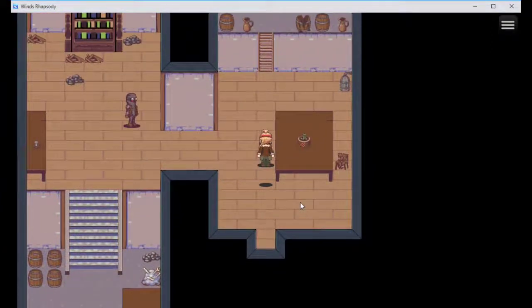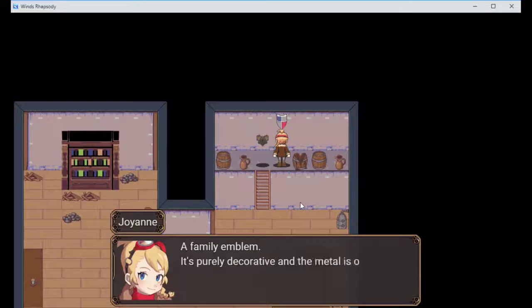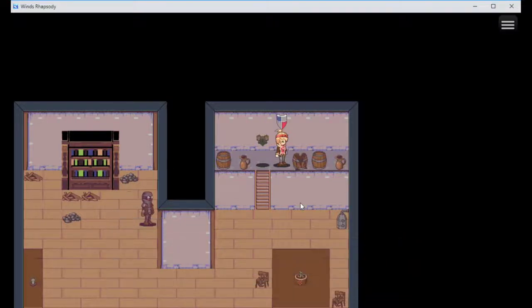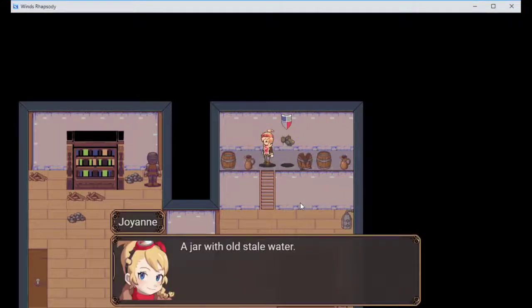He's not a good guy - look at those red eyes. That's the game letting me know he's a bad guy. A family emblem - it's purely decorative and the metal is poor quality, not very useful for our adventure. A broken barrel - whatever liquid it was holding left a mess - sick.